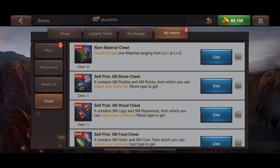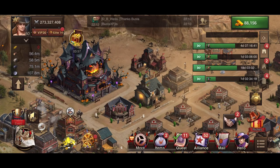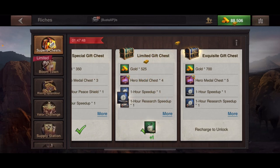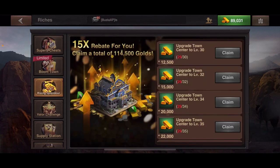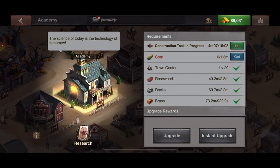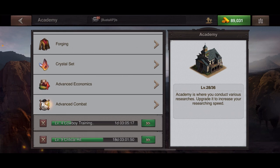From the TC 29 chest I got 7,600 gold, 24-hour speed ups, 24-hour training speed ups, and research speed ups. As you grow your TC you keep getting better rewards, which helps you move along faster. You can also claim your Boomtown and Rising Splendor pack rewards — if you bought that $19.99 pack, building from 29 to 30 earns 1,500 gold. The advanced economics and advanced combat research trees also unlock after TC 27.